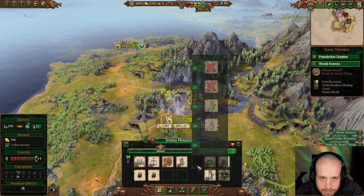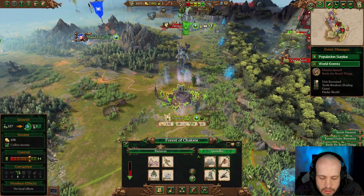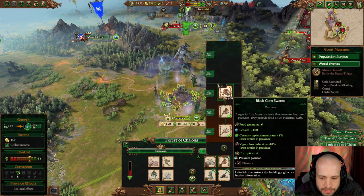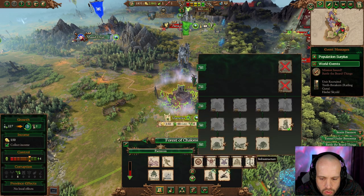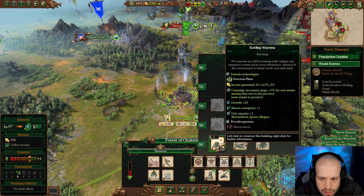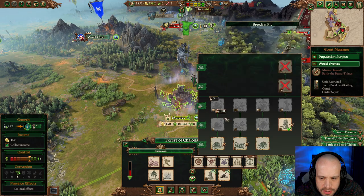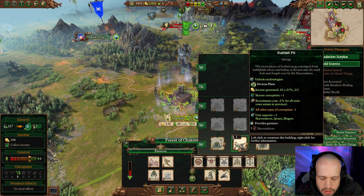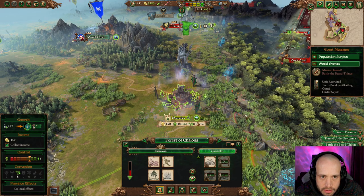Colors plus four at max, so we can max our food there. We'll go with the extra food there as well. We'll just do the rubbish bit and upgrade here.